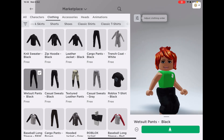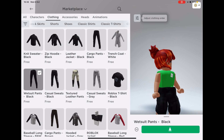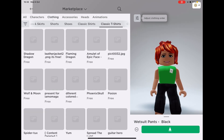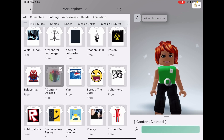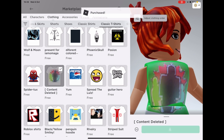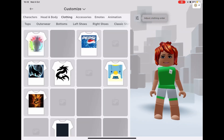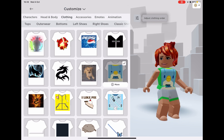And get these three pants. So get these three pants, and then you can get any you want — all of these are free. I did for myself, I got some of these, but I didn't get all of them.